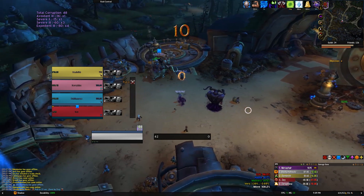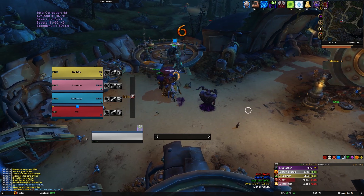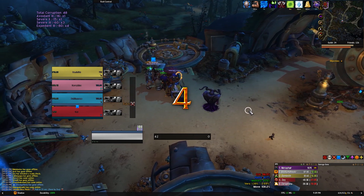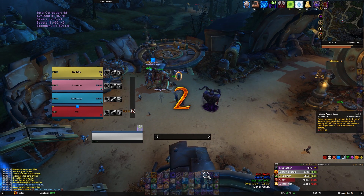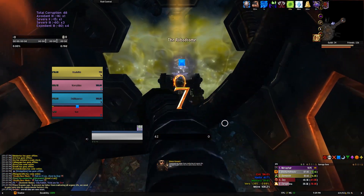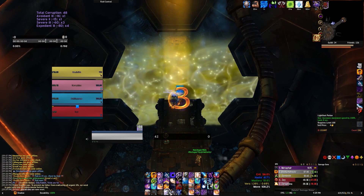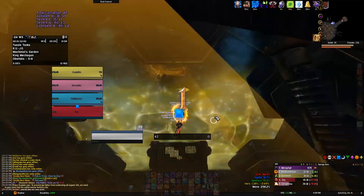Hey guys, welcome back. This time I have a 24 Workshop for you. I'll leave my talents, essences, and all that jazz in the description below. First thing I want to point out for this dungeon — if you look in the top left corner, that shows my corruption. I'm running an Avoidant three-piece.